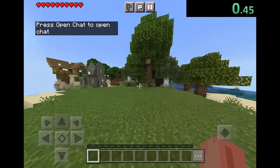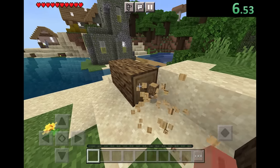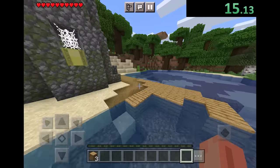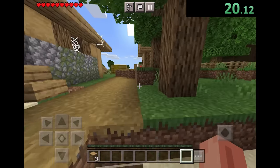We can start the speedrun as soon as we start moving forward. The first thing we want to do is get three wood, and this is all the wood we're going to use for the entirety of the run. Doing set seed glitchless speedruns is very nice because you just know the exact amounts of things you have to get.